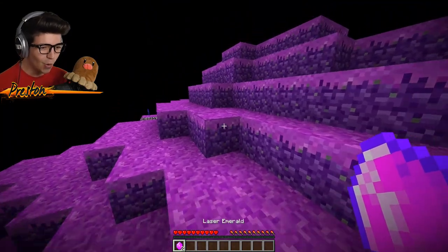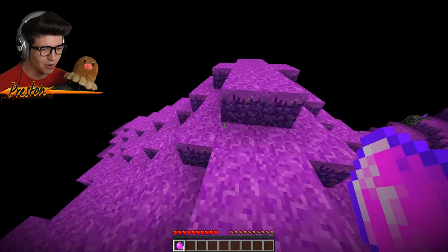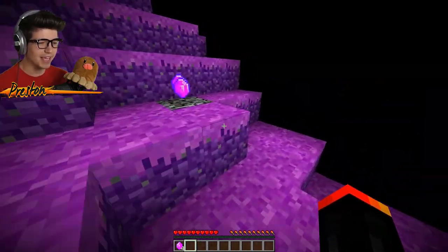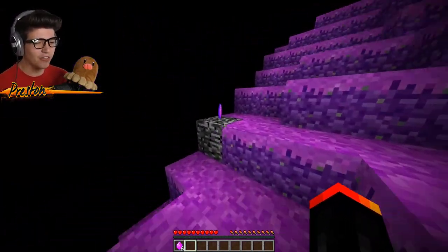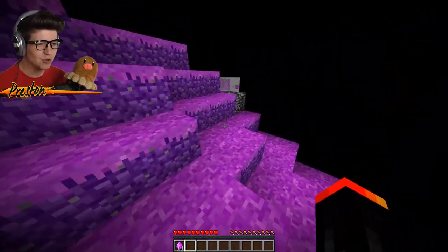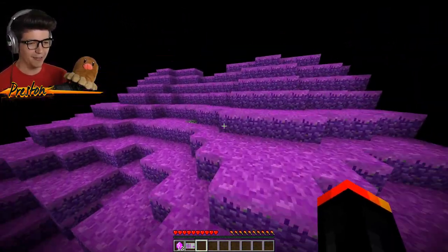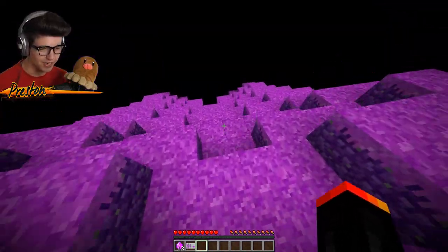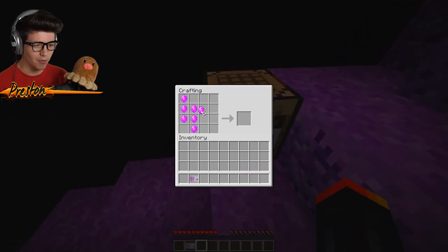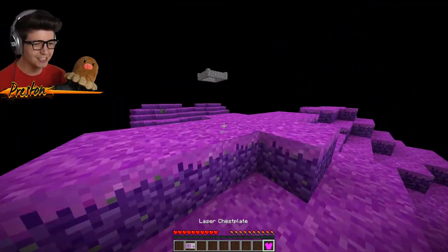We just fell down. Laser emeralds! So I'm assuming we have to make a chest plate out of all the emeralds we're getting. We have nine plus these two — eleven. There's the crafting recipe, so we don't have to craft in the dark. Go to the crafting bench, input this brand new recipe we just got, and boom — the laser chest plate, ladies and gentlemen!